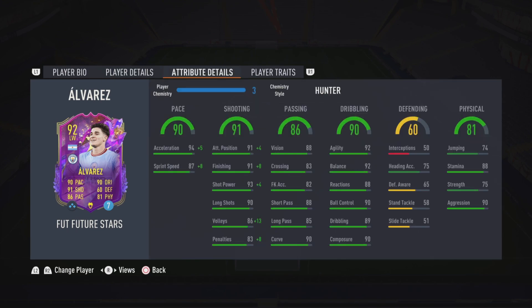Looking at his stats, he's got 90 pace with 94 acceleration and 87 sprint speed. He's got 91 shooting with 91 positioning and finishing, as well as 93 shot power. He's got 86 passing with 88 vision, 88 short passing and 90 curve. He's got 90 dribbling with 92 agility and balance, as well as 90 ball control and composure. He's got 75 heading accuracy and 81 physical with 88 stamina and 90 aggression.